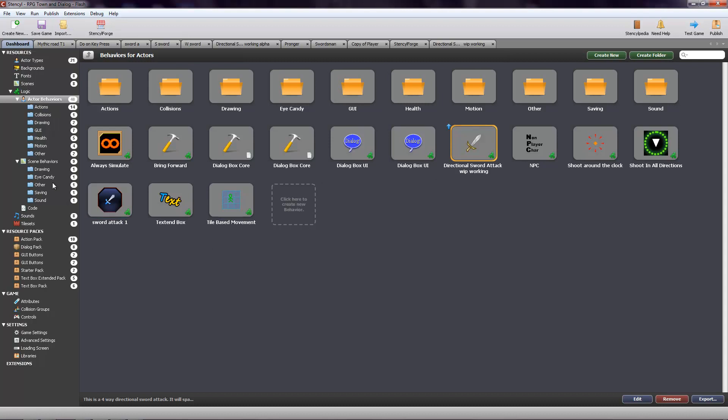Basically what we're going to do is I'm going to go through what I have so far. If you guys want to use any of the tools I've created, so far I have one here that I created all by myself — a directional sword attack, work in progress — and this actually works. It's just not very graphically pleasing at the moment. You guys will see that when I show it to you.